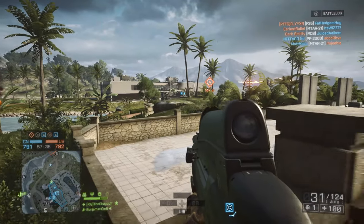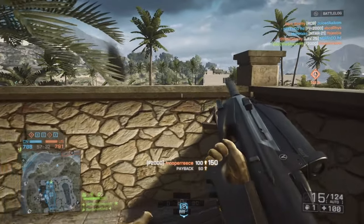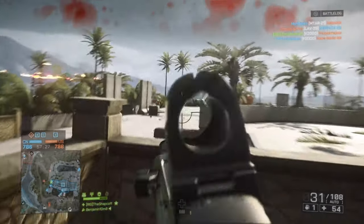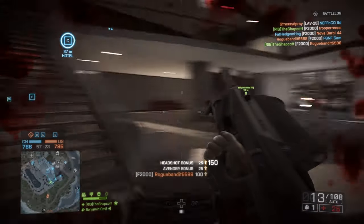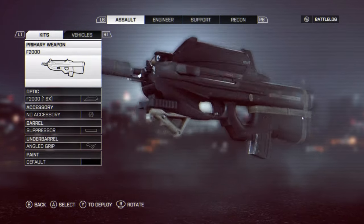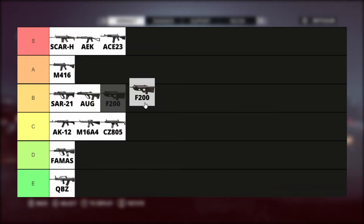Now we are entering into DLC territory. With the second assault DLC came the F2000. I never really liked this gun that much — it just wasn't something you would take over the ACE-23. But the gun comes with a special sight that looks absolutely ridiculous. It's too much fun to use. Funny looking — B tier.